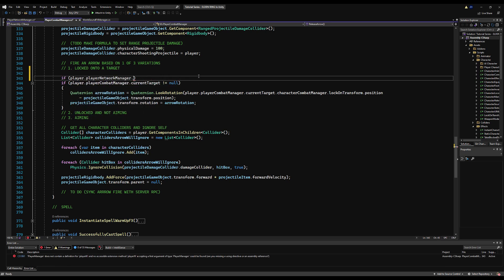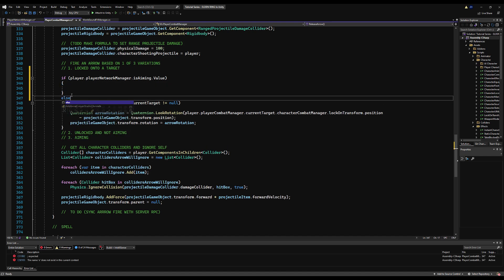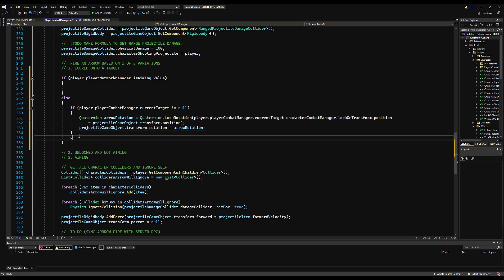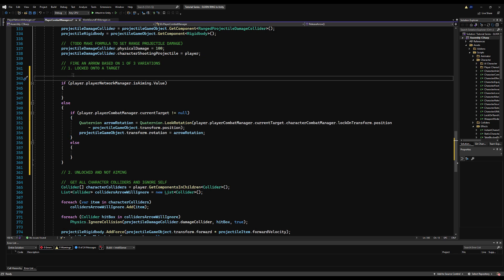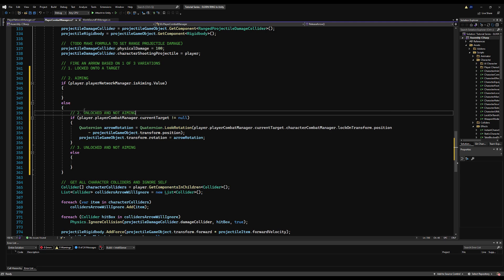Over here we have 'fire an arrow based on one of three variations.' First, we need to check if we are aiming — otherwise we do one of the other two. For aiming, we use the camera to determine where we're firing the arrow. If we're not aiming, we check if we are locked on. If we are locked on, the arrow fires at the lock target. If we are not locked on, the arrow fires wherever we're facing. In the future we'll tilt the arrow up or down to match the camera's direction.